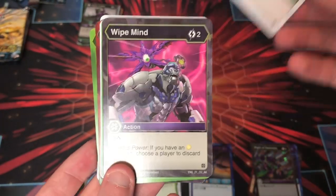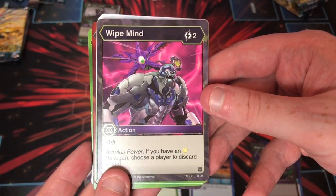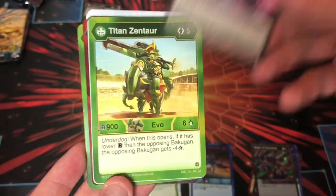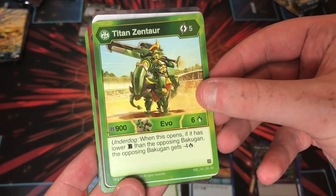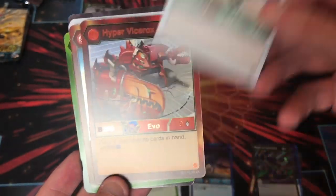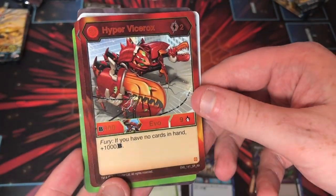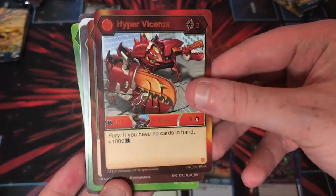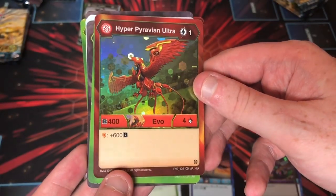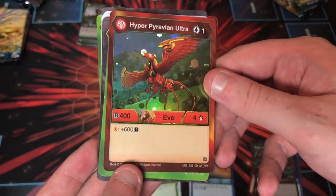Hyper Gorthion. Titan Viceroyce Ultra — Wipe Mon Clopdor coming out of Gorthion like it's no one's business. Titan Zentar — Zentar's dope. Hyper Dragonoid Ultra. Hyper Viceroyce: Fury — if you have no cards in hand, plus a thousand, for two. And Hyper Phaedrus Pyravian Ultra Pyrus — pretty good because you get plus 900.